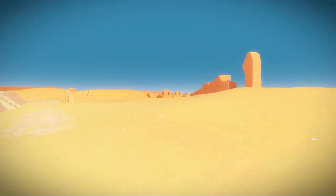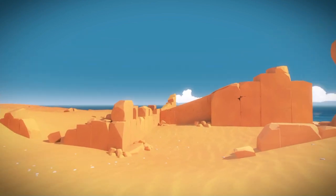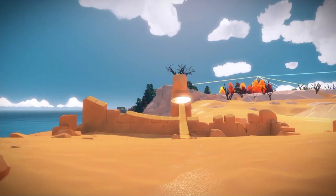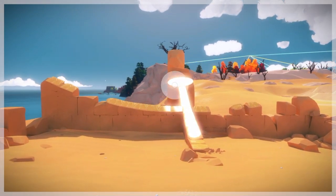Now we're going to go to the right of that building. There's a little rock formation over here where we're going to find the next two puzzles. All you need to do is line up the glare.